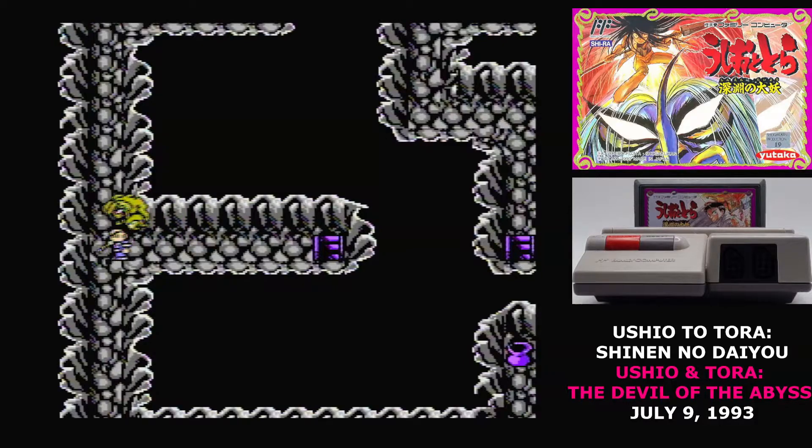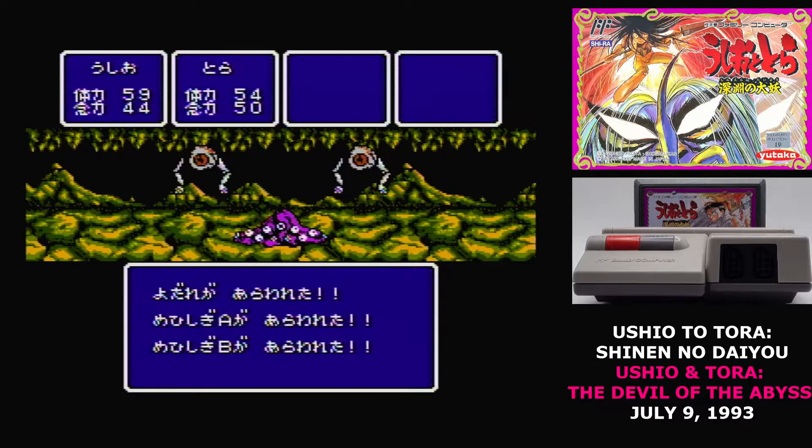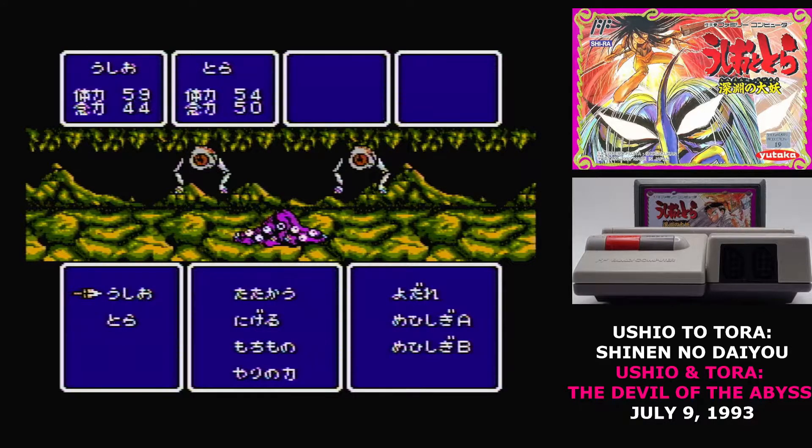The dungeon design in Ushio to Tora is a bit weird. It's set up to be about as difficult to map as you can imagine. The multiple layers don't line up quite right, which makes the dungeon loop in a way that you wouldn't expect. It's a strange bit of level design that just serves to make it really hard to navigate. That's everything there is to playing Ushio to Tora — there's no equipment to manage, you don't get money from battle, only experience. So there's nothing to do except fight, explore the dungeons, and progress the story.